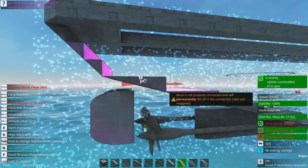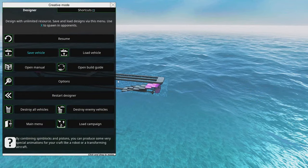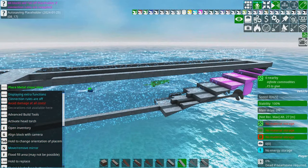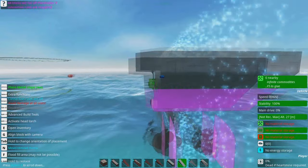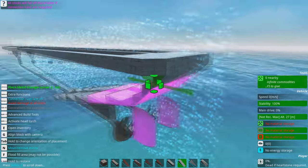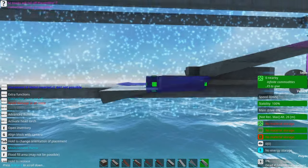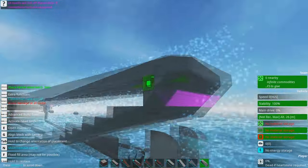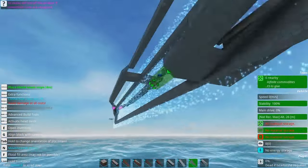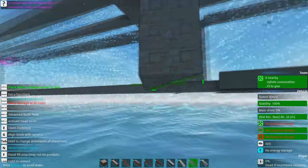I wanted to talk about the problems of trying to build a ship in From the Depths using real-life principles — or rather real-life physics. A lot of the principles are the same, but you have to adjust for the mass of the materials you use and the different physics: air behaving like water, water being like really dense soup, gravity being more of a suggestion than anything else, and drag still happening in space.